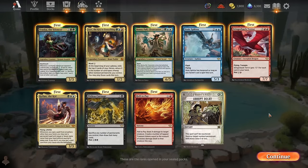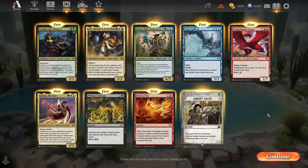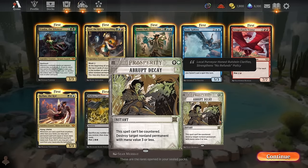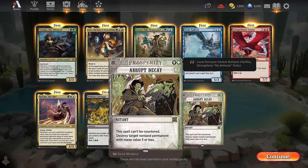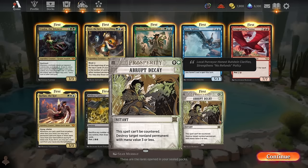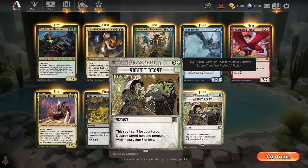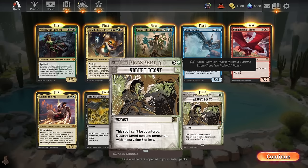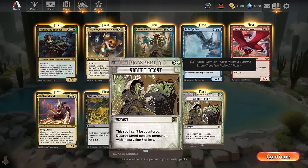Here's a look at our rares for today. One of the spicier things about this format is that it has two bonus sheets. There's going to be one crime in every pack. Crime is a new mechanic — if you target your opponent or one of their permanents or their graveyard, basically if you look in your opponent's direction, you've committed a crime. There are a bunch of cards that trigger whenever you commit a crime.